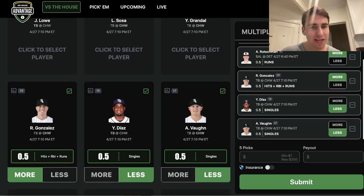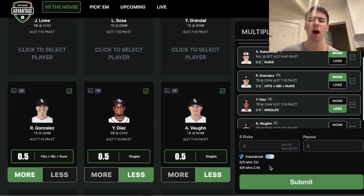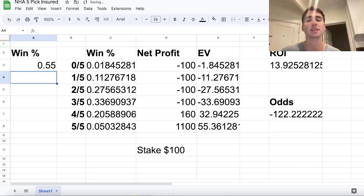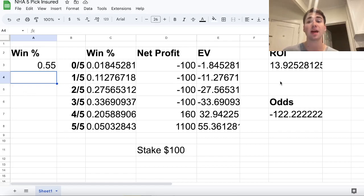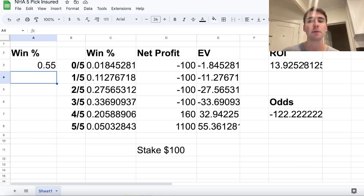I've broken down the math before — I'll include this spreadsheet in the description so you can look through it. What's optimal on No House Advantage is five-pick insured entries. Basically, to be profitable you need to win over 53.22% of your plays. So if you're hitting your picks at a rate above 53.22%, selecting player props like over or under, you're going to be profitable.